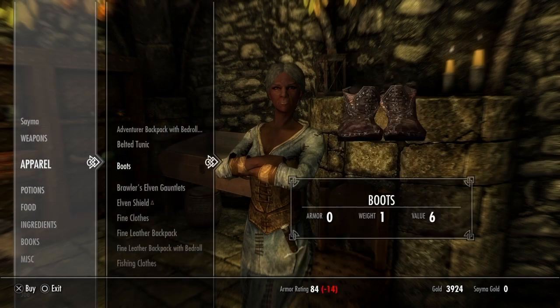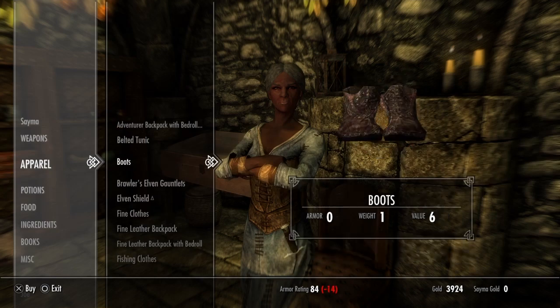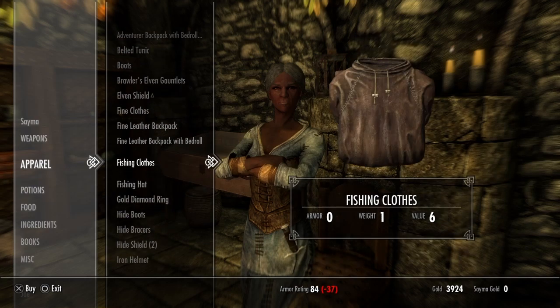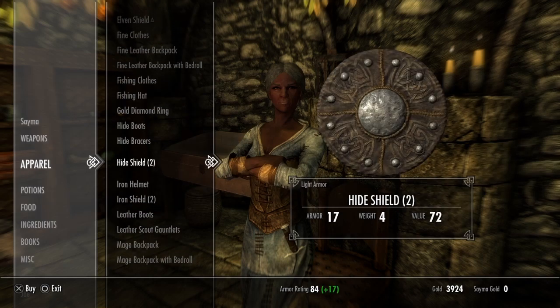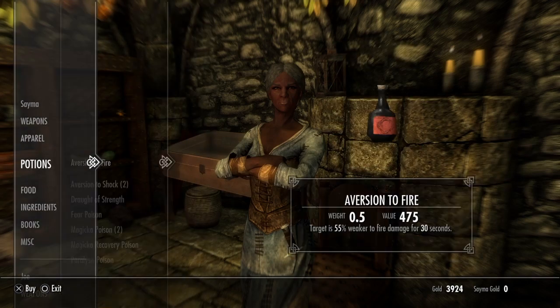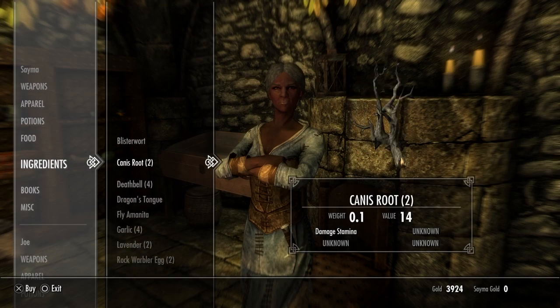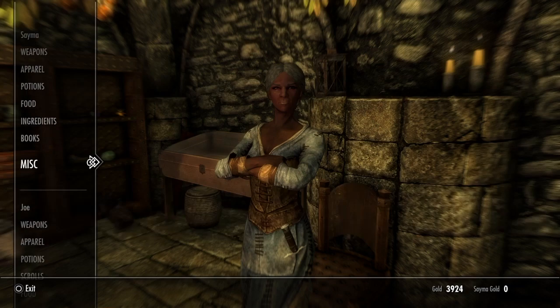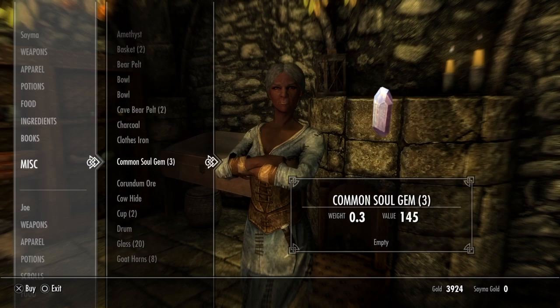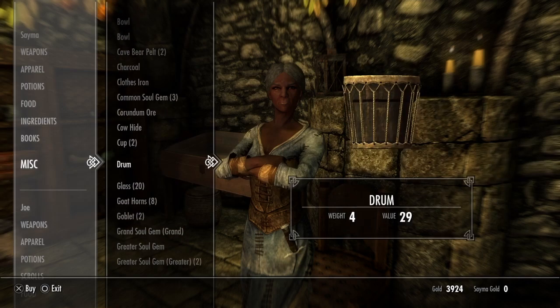Not seeing a whole lot from her inventory. The main thing I'm looking at is the armor rating down at the bottom — that's a quick way to tell if anything can help you. Shields we're not using, so that's kind of a moot point. Not wasting money on ingredients right now; it's just a time waster. Anything miscellaneous like soul gems could be important — we can fill them ourselves now, but she doesn't have any of the great soul gems, so not worried about it.